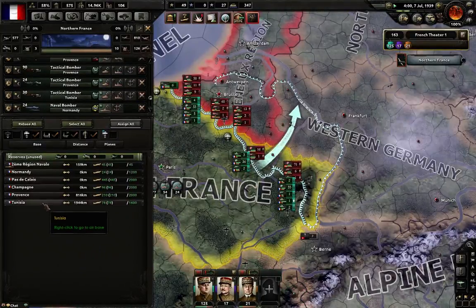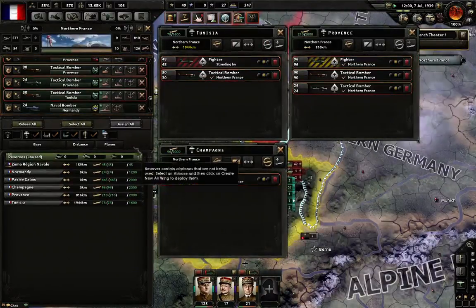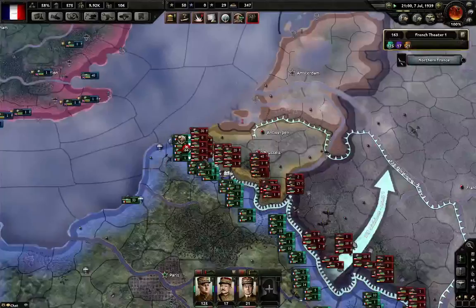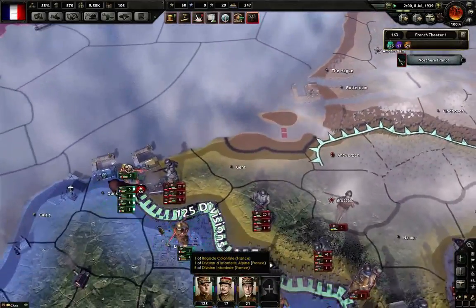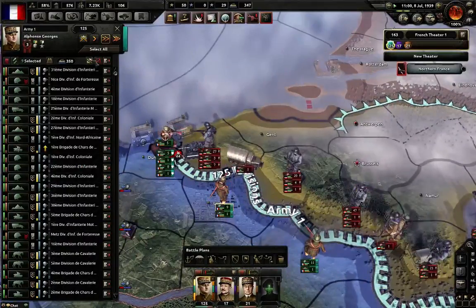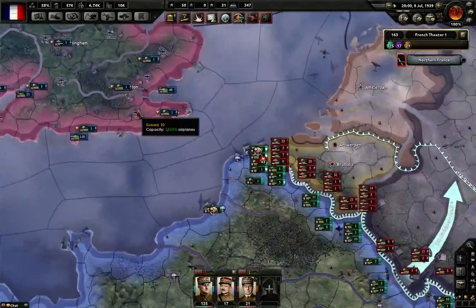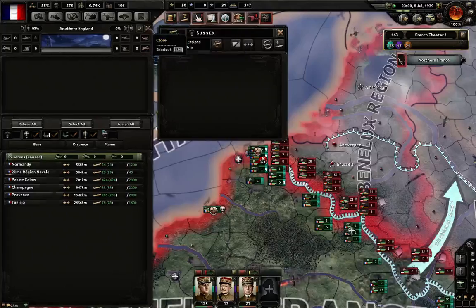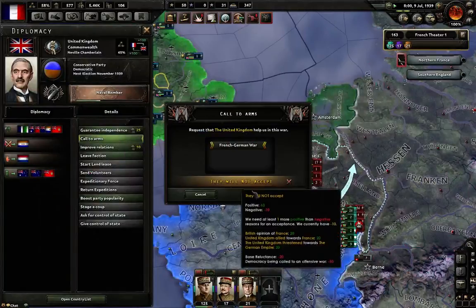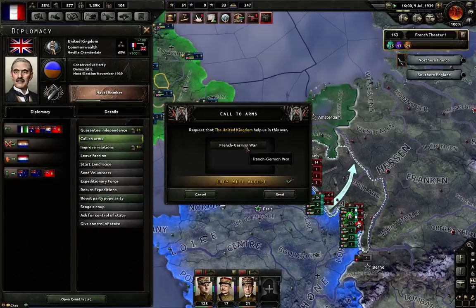All the planes are up. Hopefully the British are doing something. Everything's contested. They're trying to hit us hard up here. Let's take half these divisions and put them over here. We're calling for the British — what the hell? Look at this — it's just stupid.